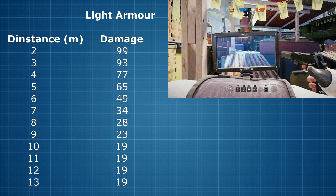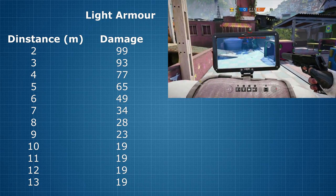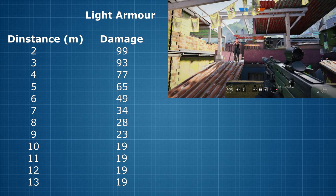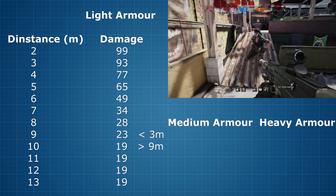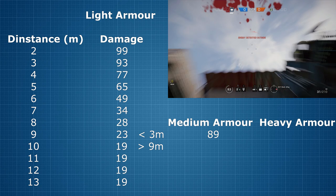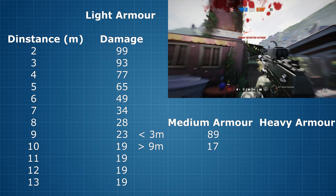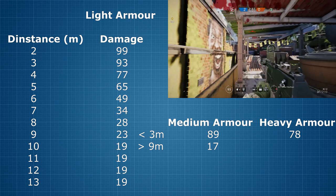But what about enemies with medium armour or even heavy armour? Well, testing for those classes does come with a problem — we will no longer have IQ's gadget to accurately judge distances. But there are two distances we can measure with every character: point-blank range and maximum distance. Point-blank damage against medium armour is 89, and minimum damage at range is 17. And last but not least, testing against heavy armour: at point-blank range that's 78, and at distance the damage is an almost insignificant 15.